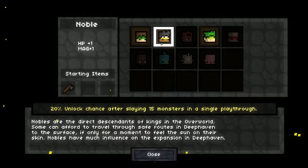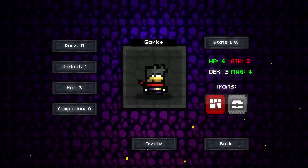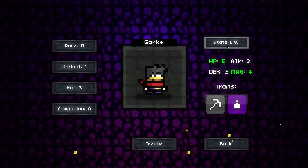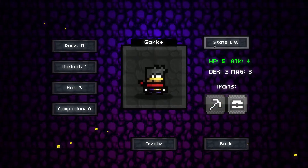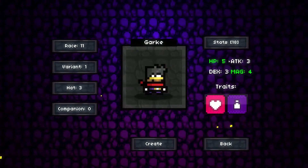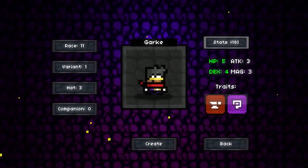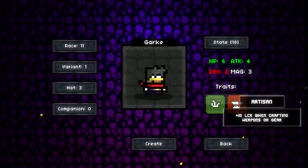Let's see what noble has going for it — plus one HP, one magic. It starts with a stone axe, so I'm gonna choose that. I get the berserker thingy and quickly roll something. That's good. No — hunger cap. Haven't had troubles with meat. More health. I don't want magic though. More health, more magic. Plus two dex — I guess I don't know what that does. Or I can go for the gathering.